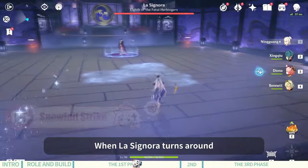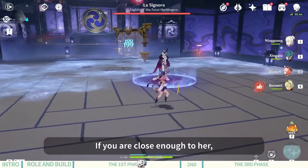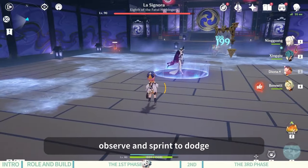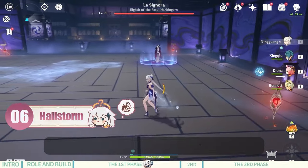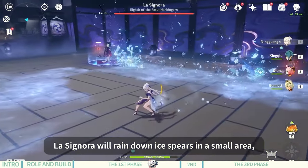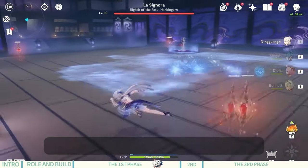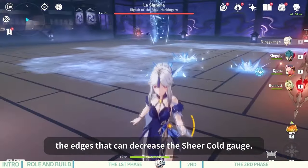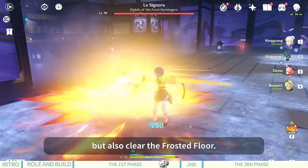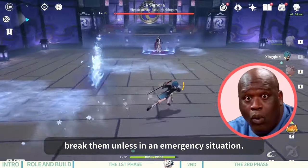La Signora's fifth ability: when she turns around and disappears, she will teleport to the player's position and deal AoE damage. If you are close enough to her, she will use the ability without moving. It is recommended to carefully observe and sprint to dodge. La Signora's sixth ability: when ice flower patterns appear on the ground where the character walks, she will rain down ice spears in a small area, leaving frosted floor — but it can be dodged by leaving the range of the ice flowers. In addition, Hearts of Flame placed around the edges can decrease the Sheer Cold gauge and also clear the frosted floor. However, the refresh time of Hearts of Flame is quite long, so it is not recommended to break them unless in an emergency.